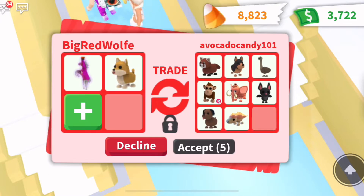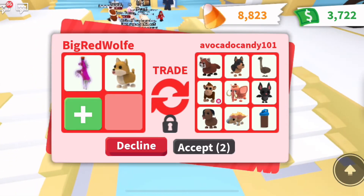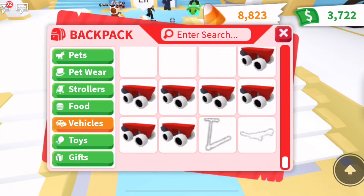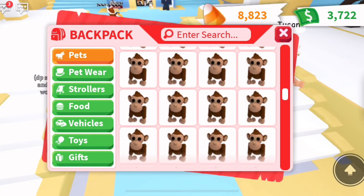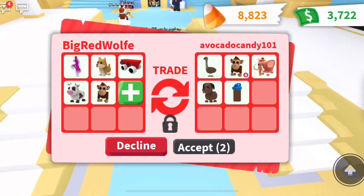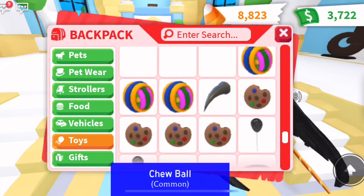Avocado Candy just offered to trade me, which is exactly what I wanted — because I want to check out if you can really add nine items. And you can! They have already added their nine items into their slot, so I am going to try to find nine items as well. It looks like they are switching some of theirs out — I'm going to continue and add a monkey.